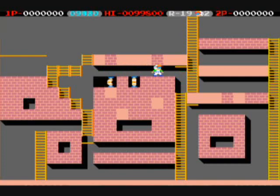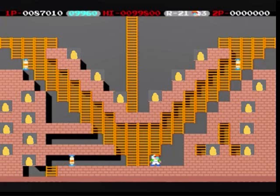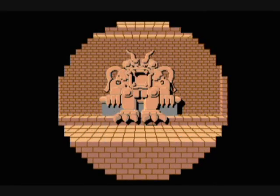Later on in the game, you might actually uncover enemies by breaking bricks. Hey, look at that — 'Irem Corp.' Kind of cool. I like when special messages or words are shown in floor patterns in games, or various characters from other games make cameos or something.